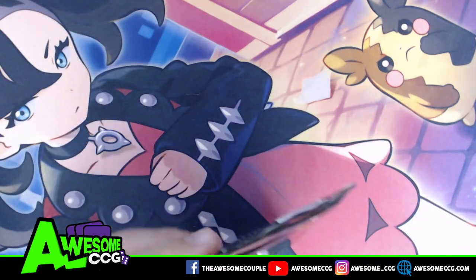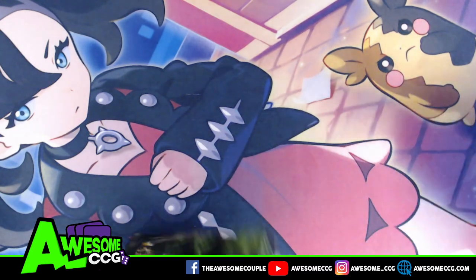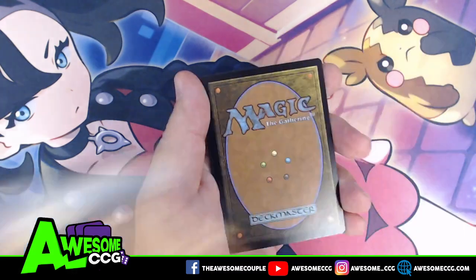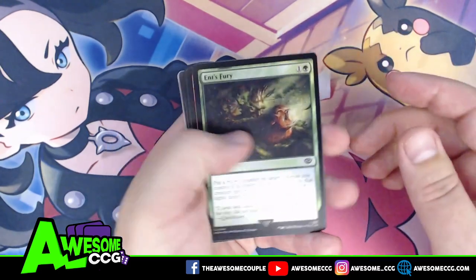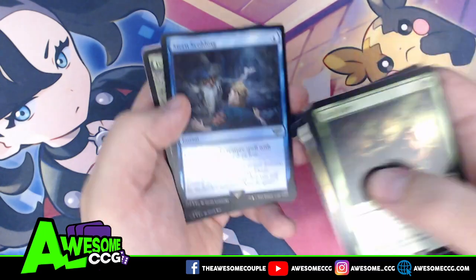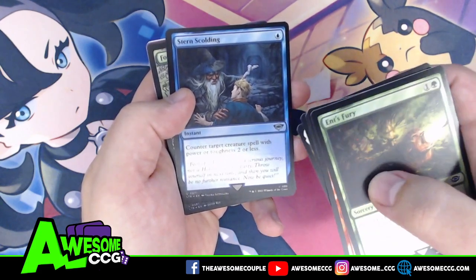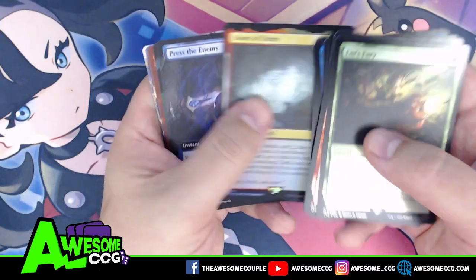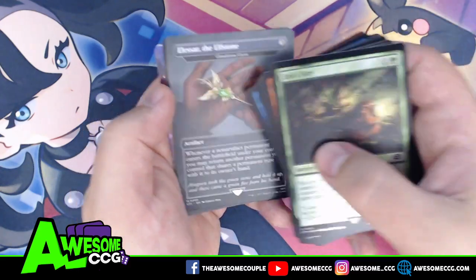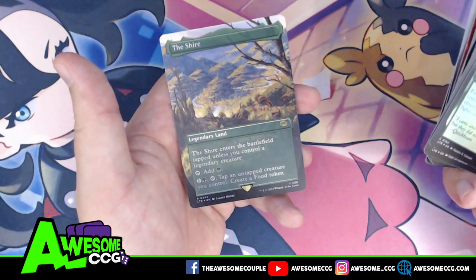Last pack — wish me luck. Another tentacle and food token. Ents' Fury, Relentless Rohirrim, Orcish Medicine, Westfold Rider, Gwaihir the Windlord, Stern Scolding — that is a heck of an uncommon: counter target creature spell with power or toughness two or less, and the more expensive the format the better that is. A forest, Doors of Durin, Press the Enemy again, Monstrosity of the Lake, Gimli Counter of Kills, Elessar the Elfstone — which is Cloudstone Curio. Flame of Anor, more Wizard's Rockets, and The Shire — kind of a nice note to end on.